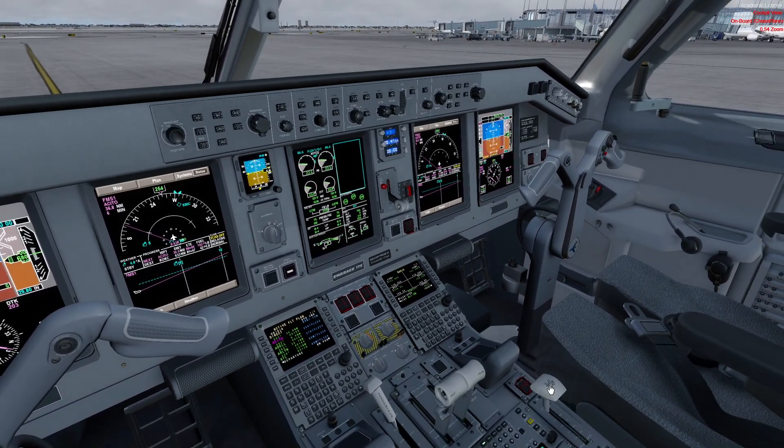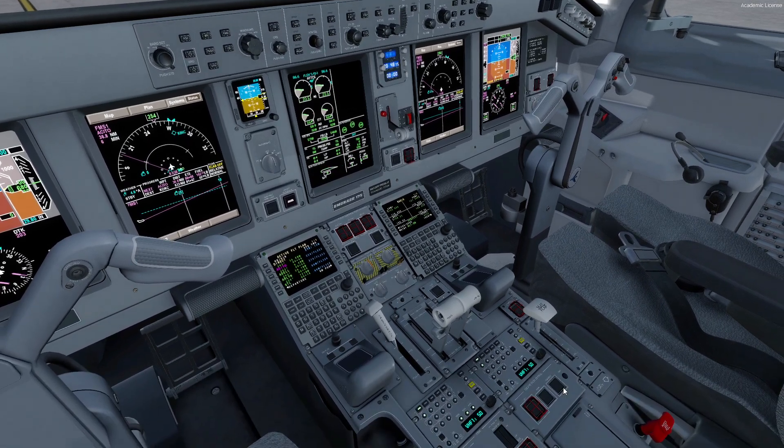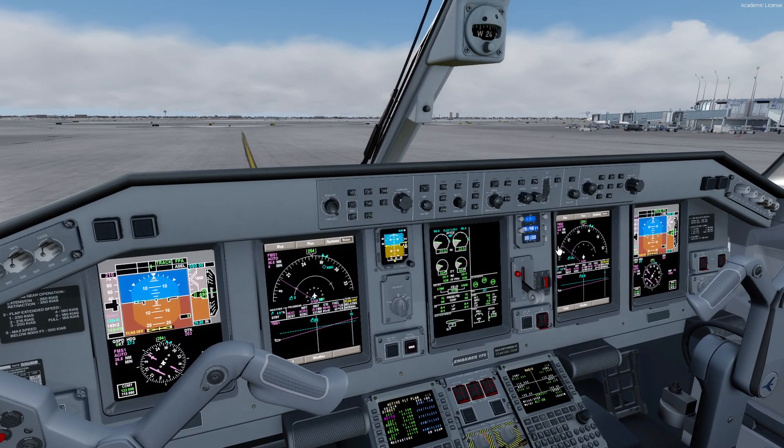We want to get the flaps to up as soon as we can. The reason is, if flaps aren't up, the system will quickly switch from after-landing mode to before-takeoff mode and then alert you — 'you're planning to take off with flaps 5, that's not a good flap position.' So before it yells at us, we want to get flaps to up, and then we're pretty much taxiing to the gate.